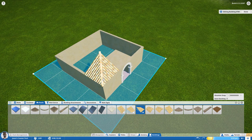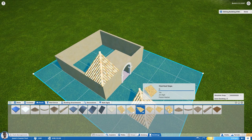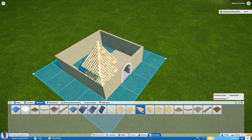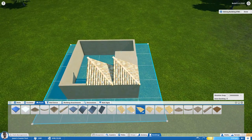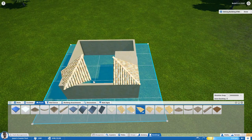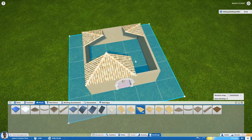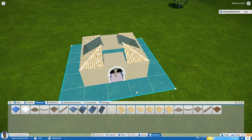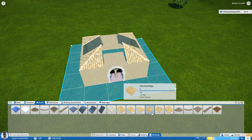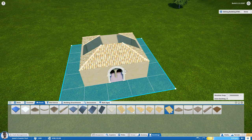Rather than switching to the tiled roof slope right away, I'm going to finish all four corners first using the corner piece I have selected. I'll tap Z to rotate it for each corner and click to place. Once all corners are done, I right-click to deselect and then select the tiled roof slope to fill in the gaps between the corners.